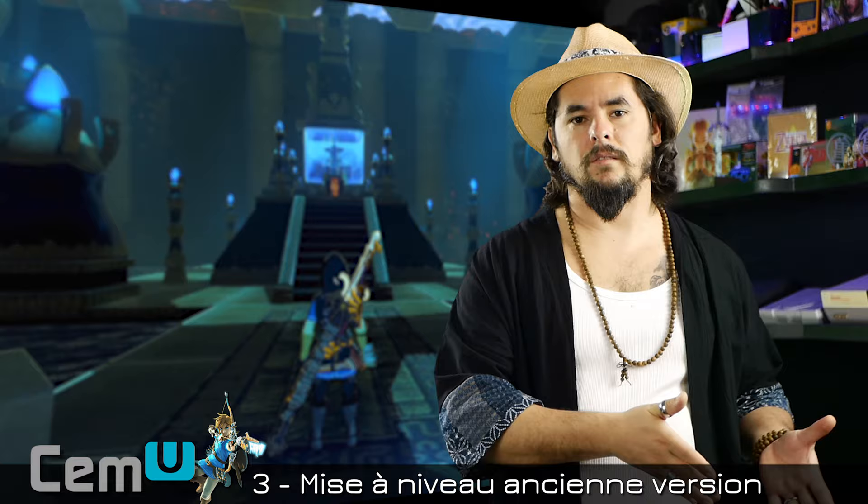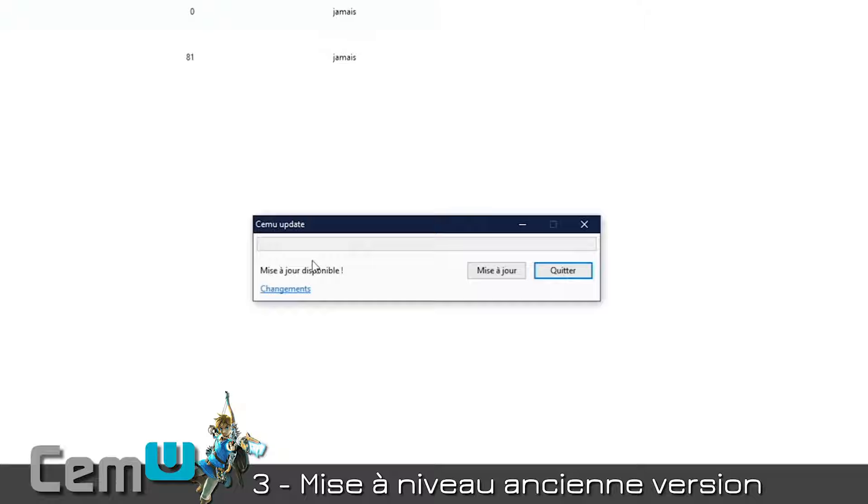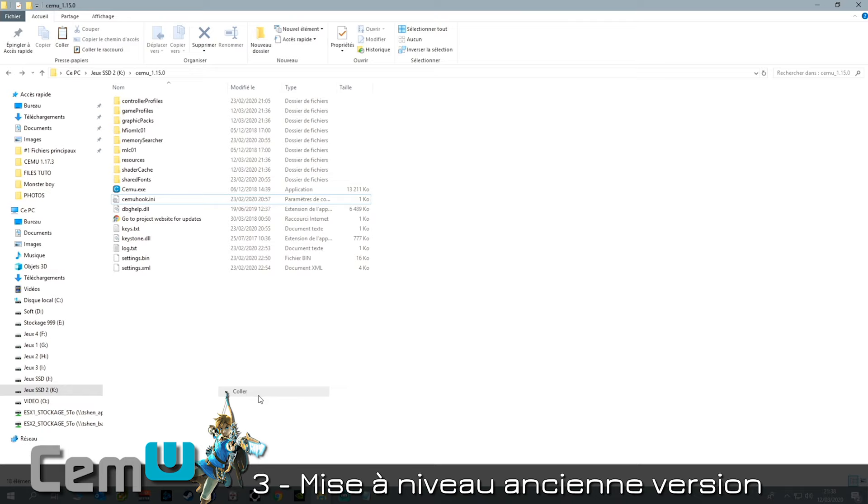Let the download run quietly — the hardest part is still to come. Let's first look at how to update your existing version of Cemu. For those who had it installed before: if you hadn't checked the automatic updates box, just click Add, search for updates, and click Update if there are updates available. Otherwise, the second rougher technique: just extract the entire Cemu folder over the old one.